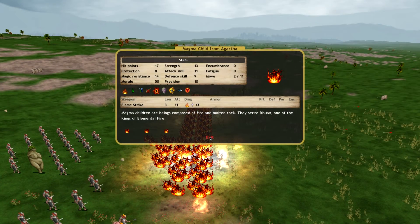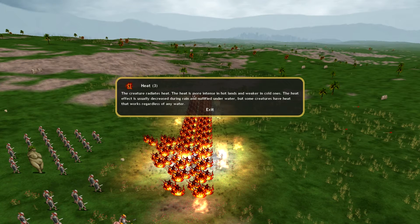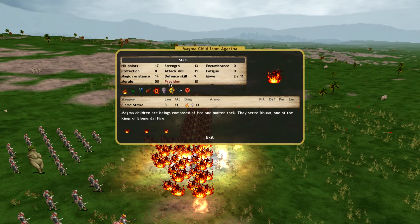Here's a summon that they've been massing. When I saw these at the capital, I was planning on casting Wolven Winter — assuming I could even get to his capital, I was going to cast Wolven Winter on it a couple times to try to negate their firepower. I believe that would have reduced the fire shield and the heat ability. Heat is more intense in Hotlands, so it would have weakened them somehow. 17 hit points, 8 protection, magic resistance 14.